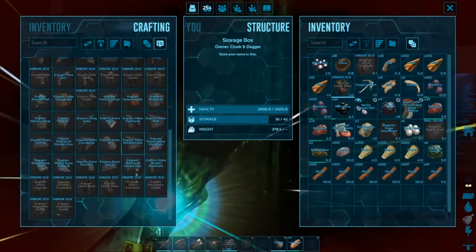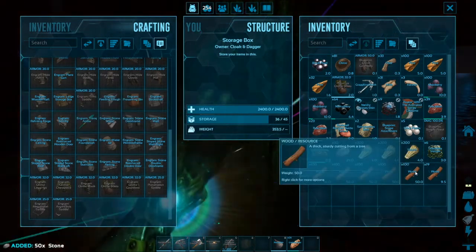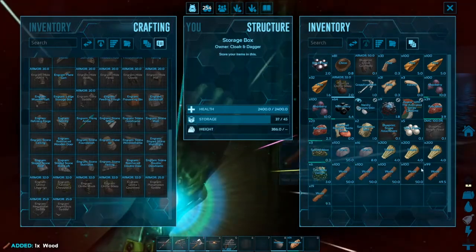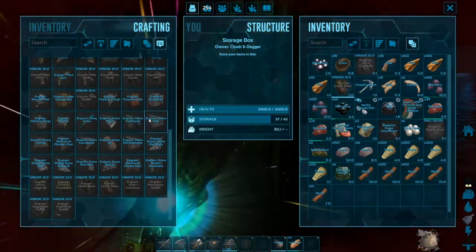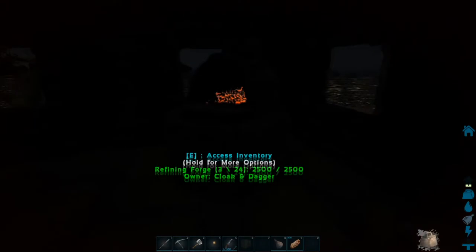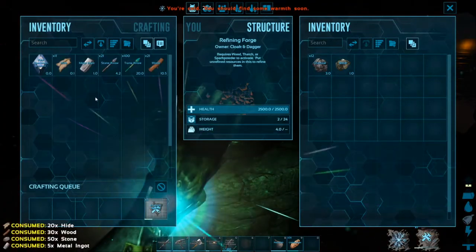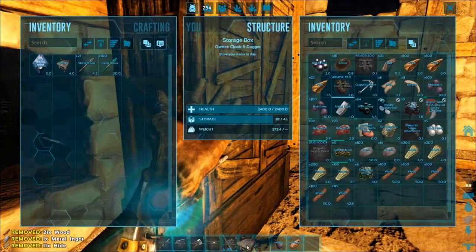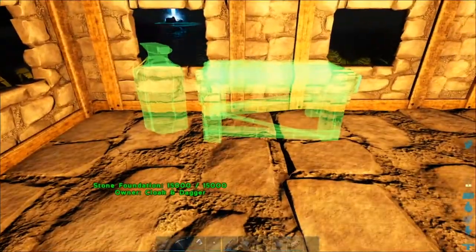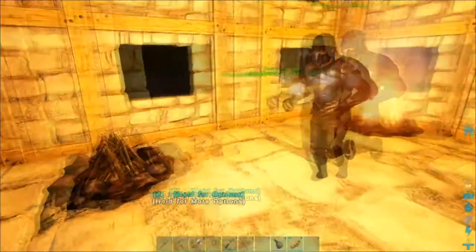A smithy requires 50 stone and 30 wood, plus hide and metal ingots. There we go - and a smithy! Getting close to one campfire is already enough to negate the temperatures.